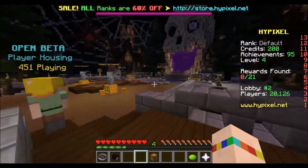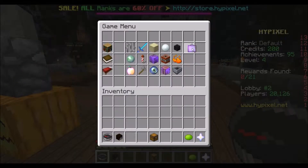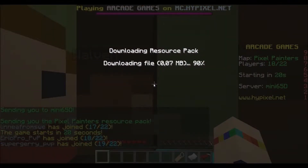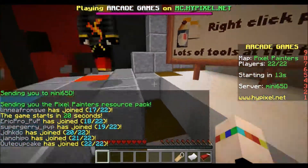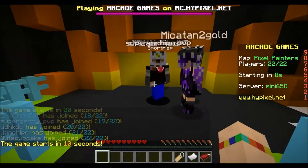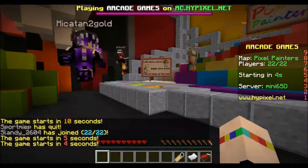Ooh, spooky! So we're gonna go to the compass and choose Pixel Painters. Gonna unleash my artsy side. I was gonna say my artificial side, but that's something that I don't have. It's a very pretty hub — there's lots of colors.